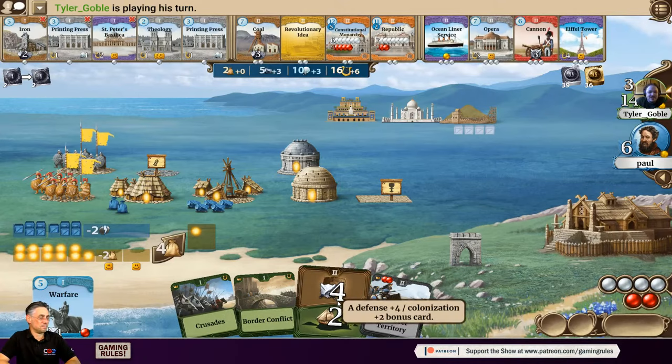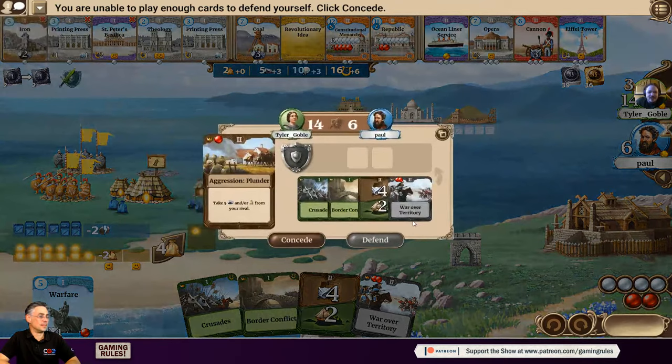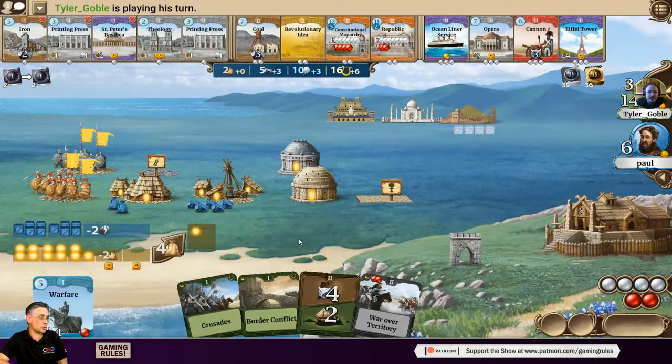Tyler plays an aggression card. It's 14 versus six — an eight-point difference. Paul can't make it up, so the aggression is successful and he concedes. Tyler takes five resources from Paul — specifically rocks — to delay Paul from building the Great Wall.